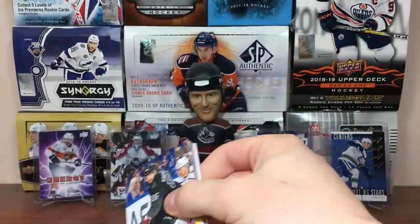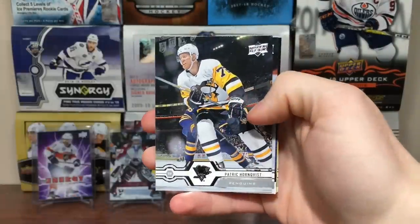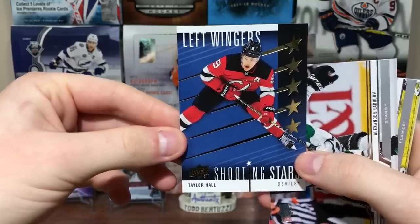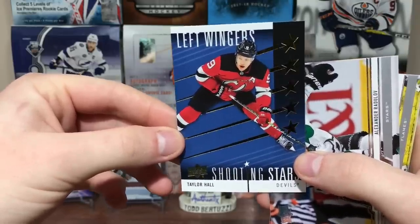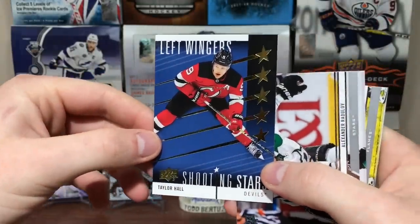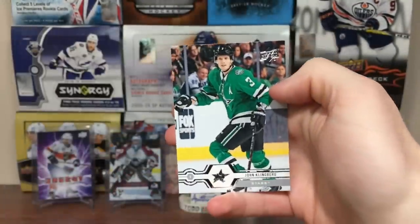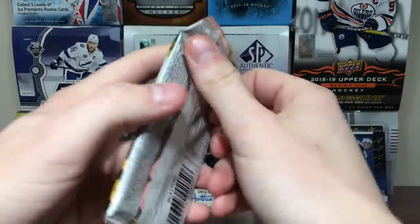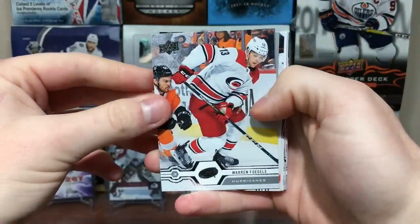Hopefully get one more Young Guns - I'll be kind of triggered if I don't. Nikita Kucherov, Jake Muzzin, Patrick Hornqvist, Darren Helm, and we got a Shooting Stars - Taylor Hall, left wingers. I do like the look of those Shooting Stars, they are quite nice. Alex Radulov, Noah Hannifin, and John Klingberg. Final two packs already of the blaster.